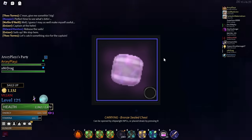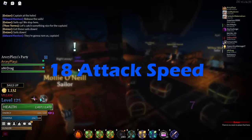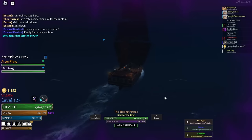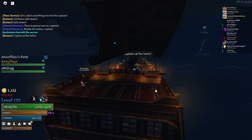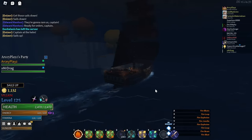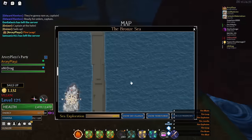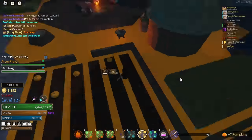Crystallized gives 18 attack speed to any item. It can only be found in the ground on basically any island — not in sand and not in snow. It's completely random to get, has a pink appearance, and that's about it for crystallized.